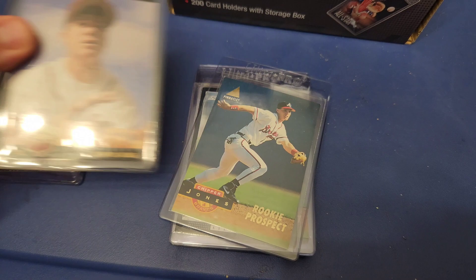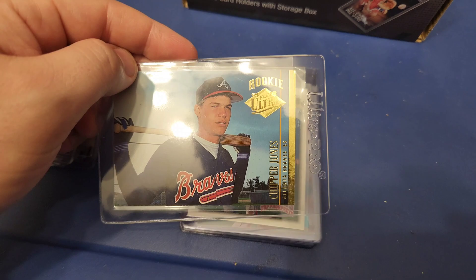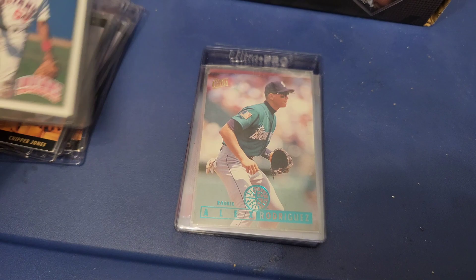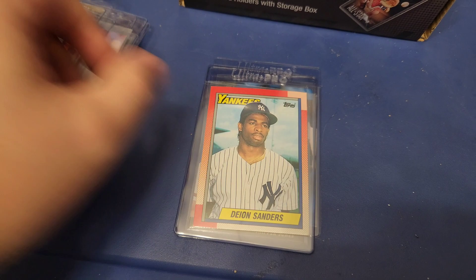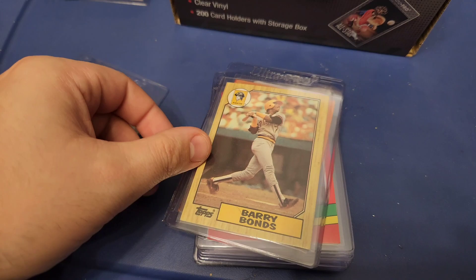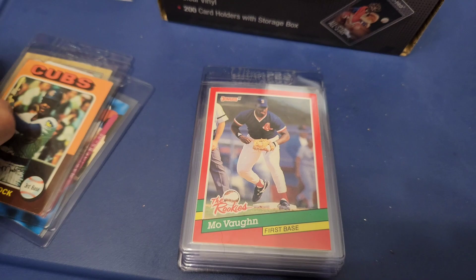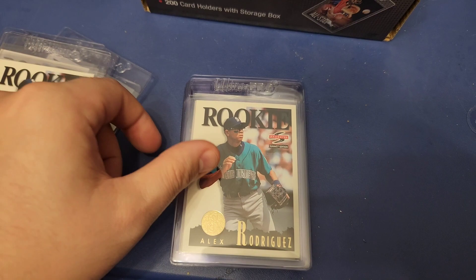Chipper rookie — got a couple. There's a Pinnacle, Score, another Pinnacle, Upper Deck, and a Fleer Ultra. Here's a Manny Ramirez top prospects Upper Deck. An A-Rod rookie Fleer Ultra — got two of those. We got Deion Sanders — two, three, four of him. We got Chipper again, Upper Deck. We got A-Rod Upper Deck. Nice stack out. Another A-Rod Upper Deck. We got a Barry Bonds '87 Topps. Bill Madlock Topps All-Star Rookie, Mo Vaughn. A-Rod Score — two, three, four, and five of those.